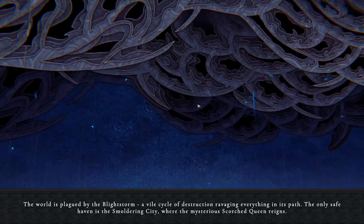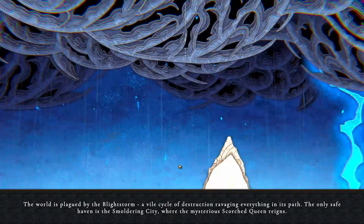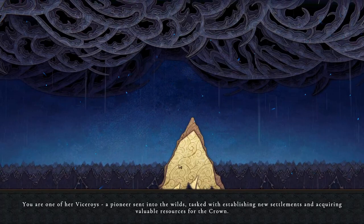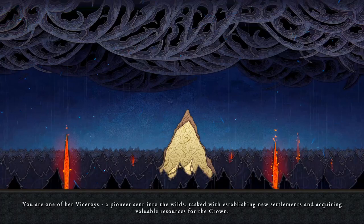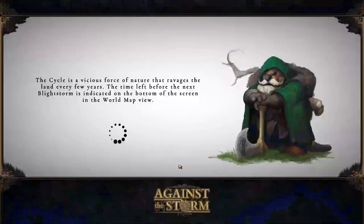The world is plagued by the blight storm, a vile cycle of destruction ravaging everything in its path. The only safe haven is the smoldering city where the mysterious scorched queen reigns. You are one of her viceroys, a pioneer sent into the wilds, tasked with establishing new settlements and acquiring valuable resources for the crown. Your goal is to help rebuild the smoldering city and secure the future of the queen's subjects.